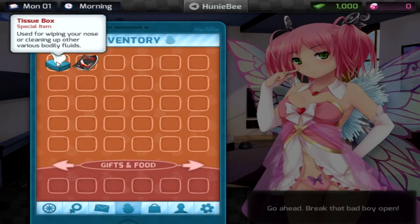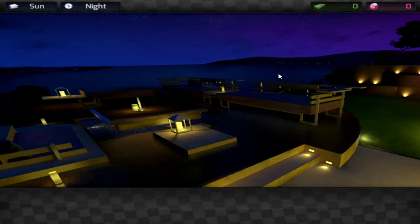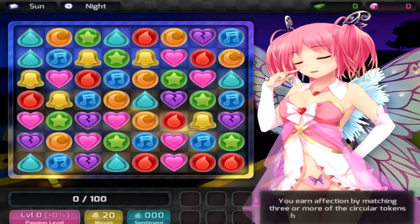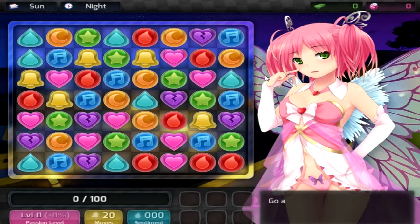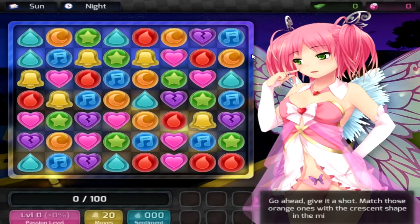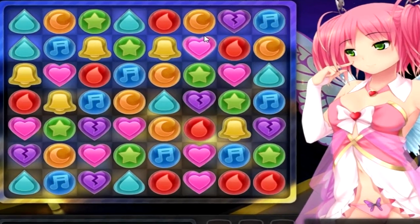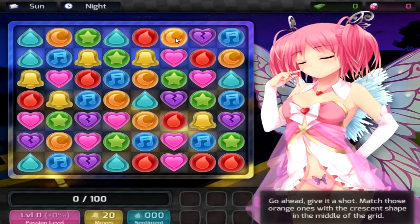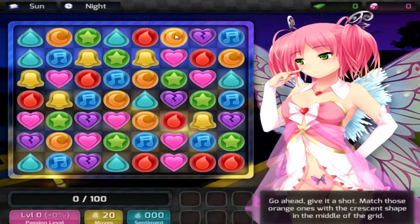Alright, let's make this quick. This is the date grid. These little pieces are called tokens. You earn affection by matching three or more — yes! — horizontally or vertically. For a successful date you have to fill the affection meter before you run out of moves. Go ahead and give it a shot — match those orange ones with the crescent shape in the middle. Orange — is this orange? Oh, I get it now!